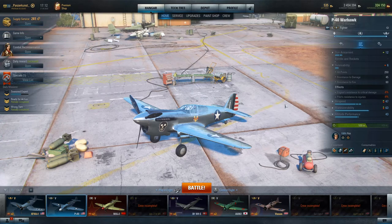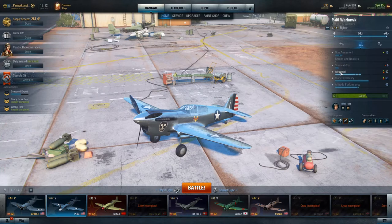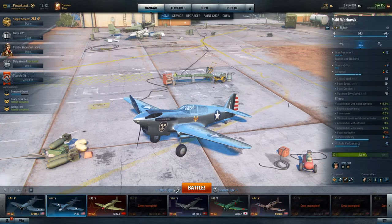For survivability, you have 250 hit points, 45 resistance to damage, and 60 resistance to fire — all good numbers. It's pretty much the highest hit points for a tier five light fighter in the tech tree, so it's pretty rugged. If you need to ram, you can definitely come out on top, as you'll see in one of the clips.